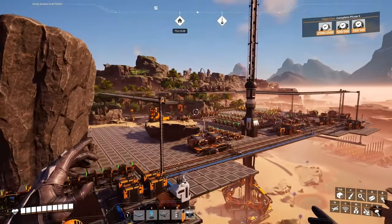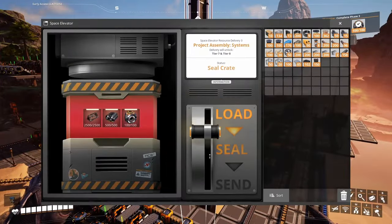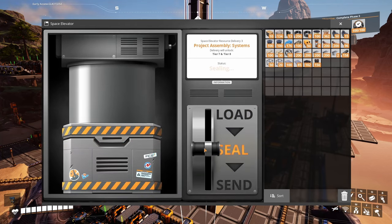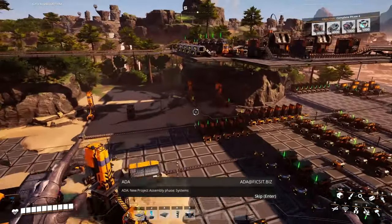That gave us a bunch of power — we're sitting at 6600 max consumption, 3600 current consumption, so we can play with 3000 headroom. I don't think it's going to be enough for the final game, but it is what it is. Let's unlock the final two tiers and move to aluminum.